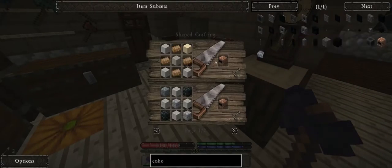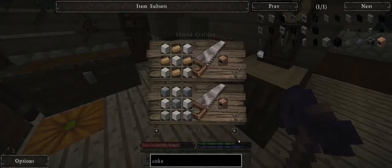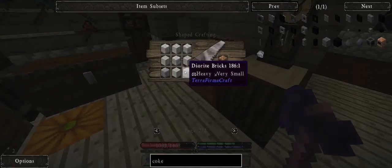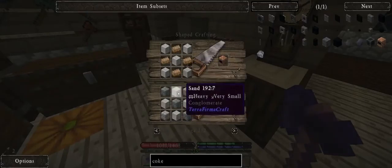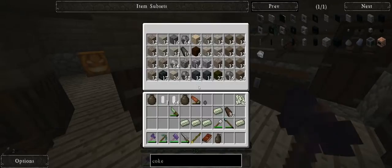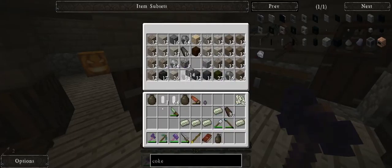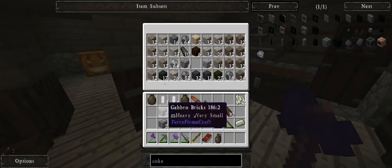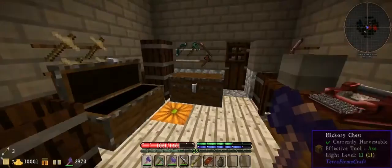So we'll have to make ourselves a coke oven, which is possible. It is either bricks, fire bricks, and sand. We can go ahead and make that. That's not too difficult. Between the two things, I should have enough to actually go ahead and make it without having to make any more, though I'm probably going to need more sand.